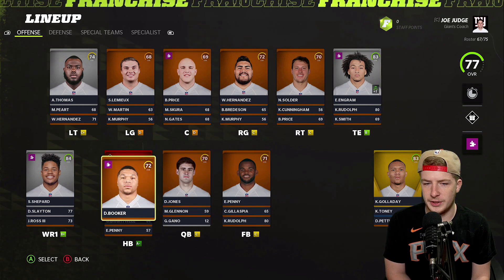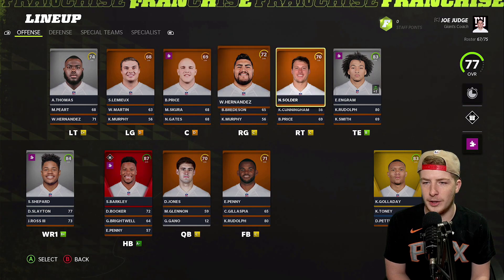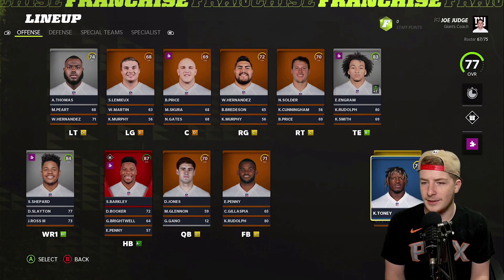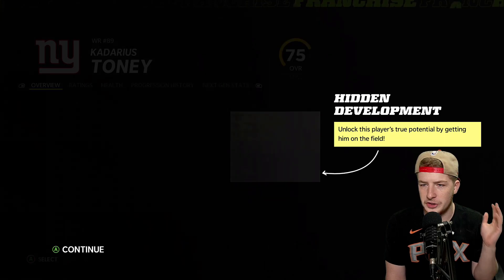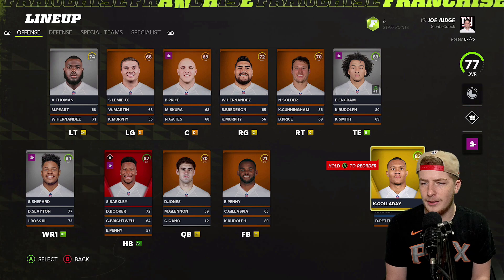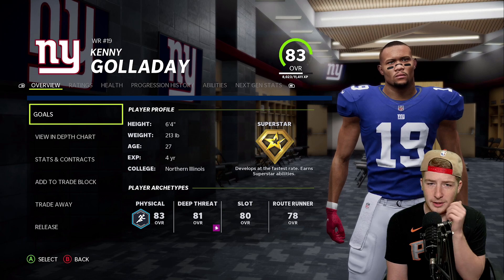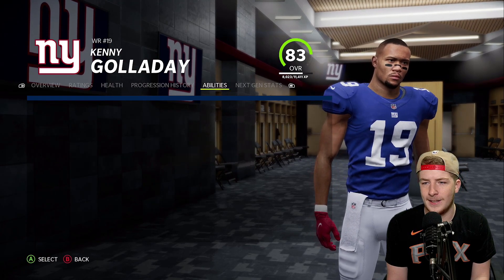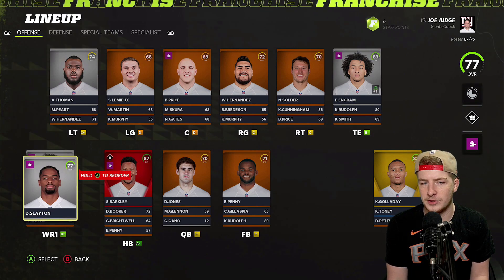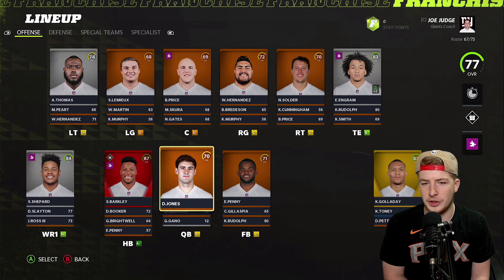We have Saquon Barkley, obviously a guy that most of the time can't stay healthy — very unfortunate. The offensive line is absolutely terrible. We have Evan Ingram at tight end. They paid Kenny Galladay a lot of money to come here, and they got Kadarius Toney with hidden development so he should end up being pretty damn good. Sterling Shepard and Darius Slayton with superstar development round out the receivers. And then Daniel Jones obviously.